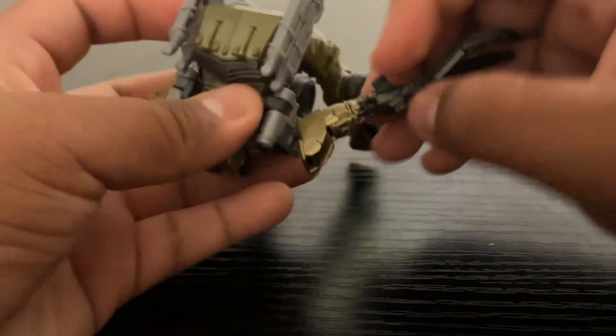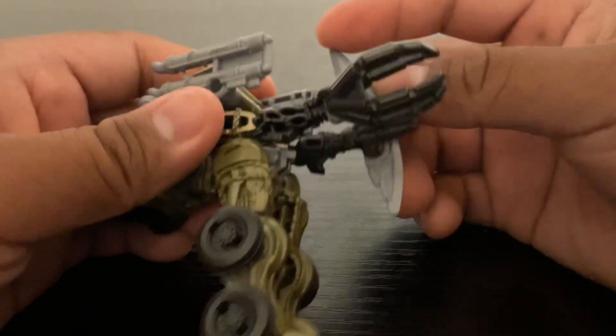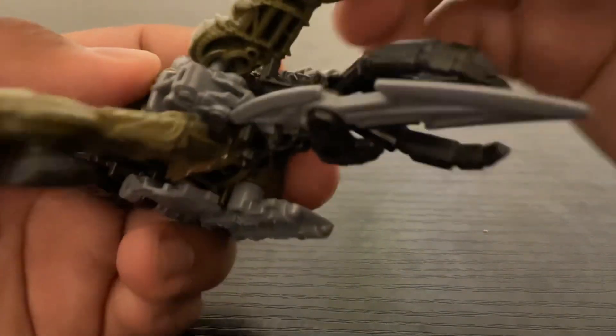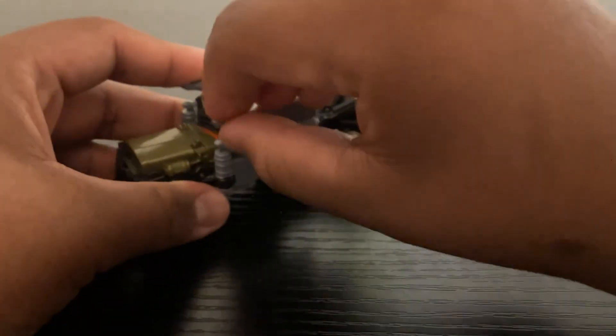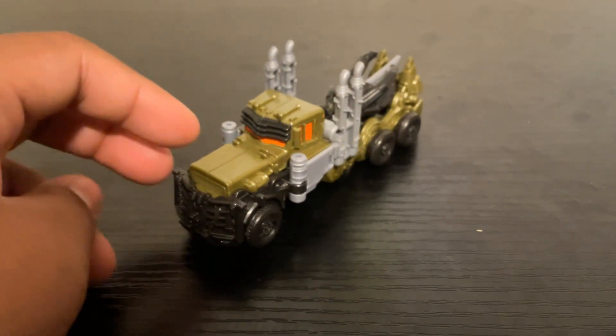For the transformation: you twist the hips, bring these down so you can get the arms up — lift his chest including the shoulder arms like this. Do the same thing on the other side. Make sure the blade is brought down and clip these two together. Raise the hips, open the hip legs, put the tab in, do the same on the other side, snap that into place, bring the smokestacks down — and there he is, Terrakon Scourge transformed into his truck mode.